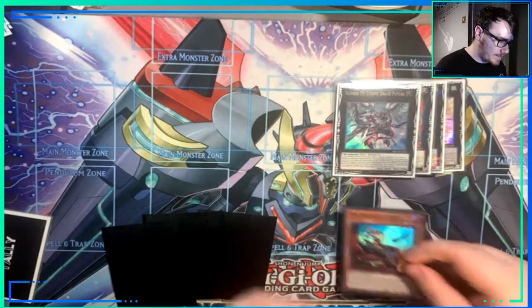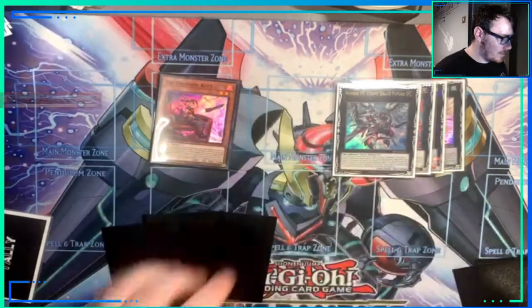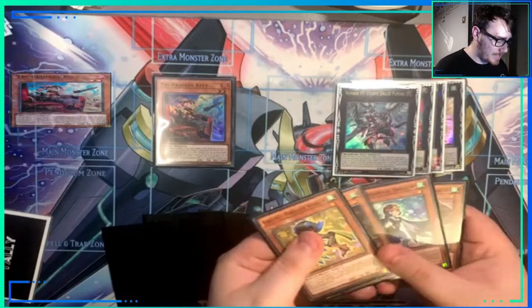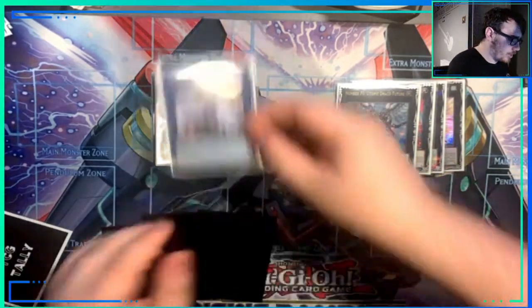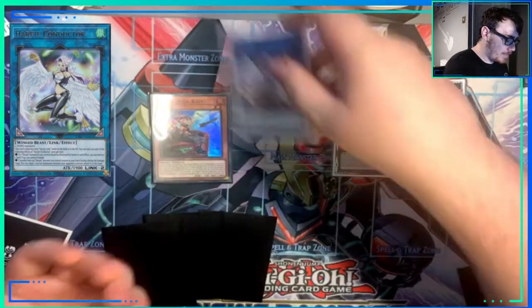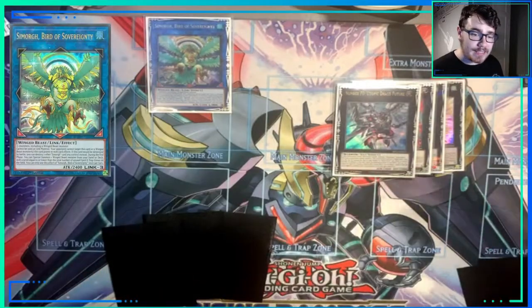When those materials were removed from the Xyz monsters, it triggers Nerval. So Nerval is going to search Tri-Brigade Kip, which is our Normal Summon. We're going to Normal Summon Kip, banish two materials from the graveyard, and summon our Harpy Conductor. Harpy Conductor is a Wind Winged Beast monster, so we're going to Link three of these into Seamorg, Bird of Sovereignty.